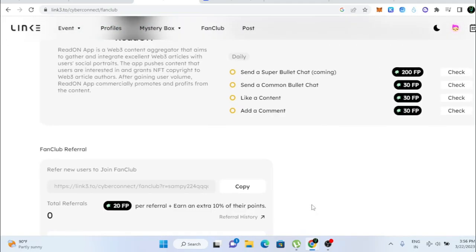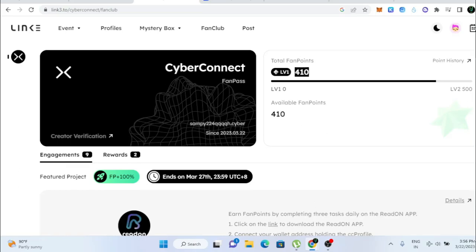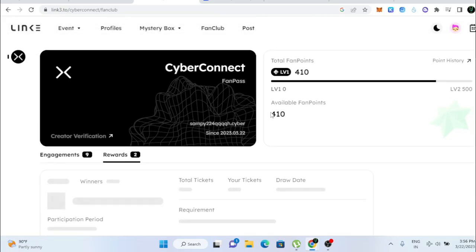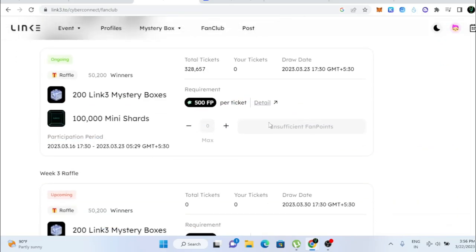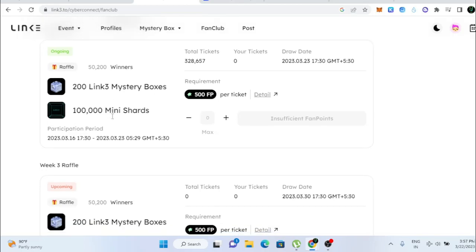Right now I have 410 fan points total. Once I complete a few more tasks I'll get one ticket. Every 500 fan points equals one ticket. With that ticket I can come in and buy a raffle entry, and if I'm lucky I could win one of the Link3 mystery boxes worth around $600 on OpenSea.